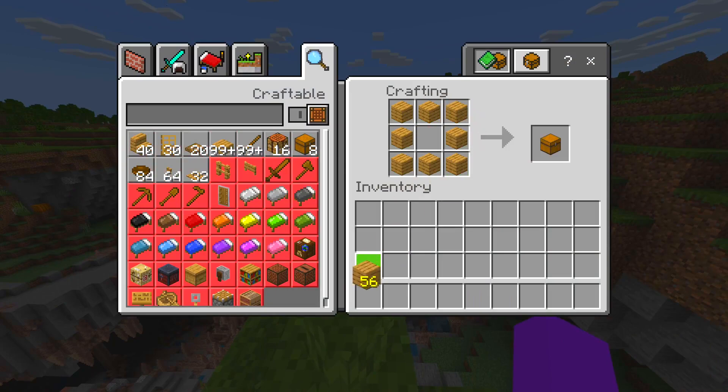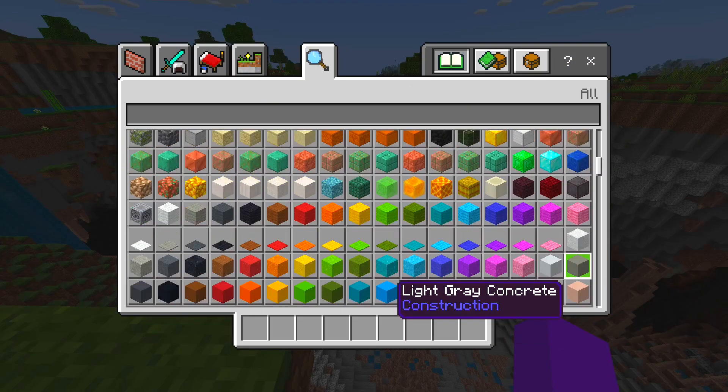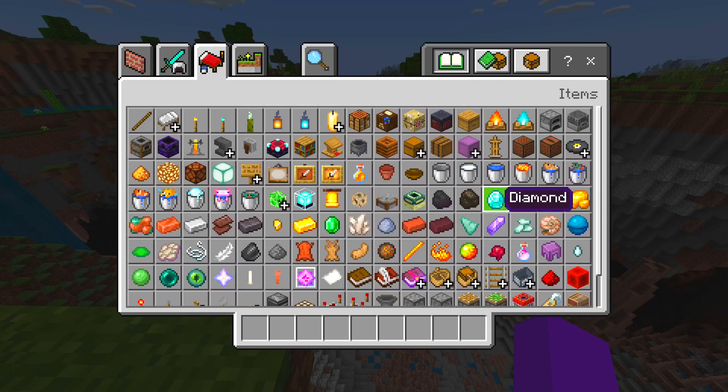The first step of this duplication glitch is to get a chest. Now you'll want to choose items to duplicate. With this duplication glitch, you can duplicate any item — it could be building blocks or ores, including diamonds and emeralds.